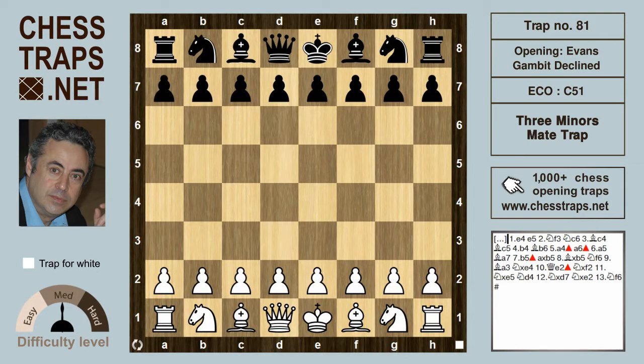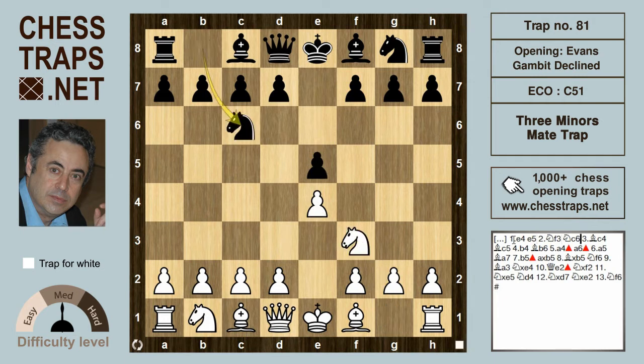This is the Three Miners Trap in the Evans Gambit Declined, where three minor pieces combine harmoniously to inflict a beautiful mate. The moves are e4 e5, Knight f3, Knight c6, Bishop c4, Bishop c5 — we have the Italian Game.